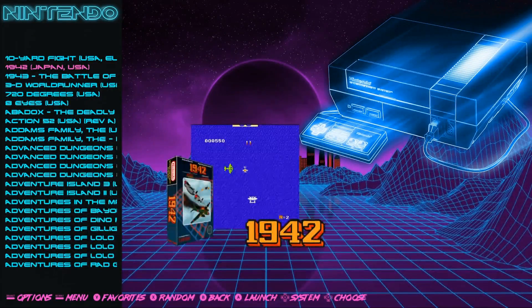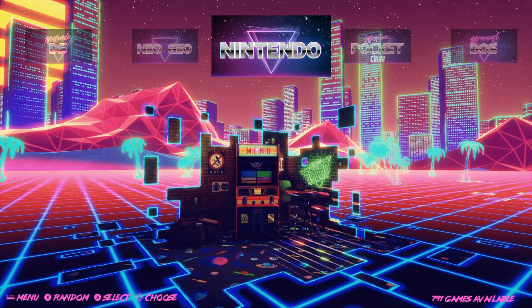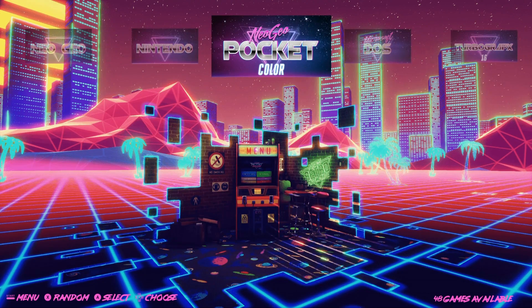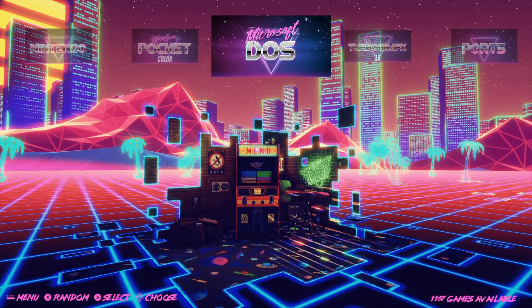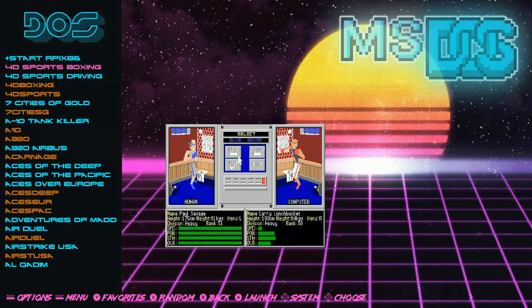Nintendo: 791, that's all of them. I like the font on this page, though I don't like the font in the lower right-hand corner — I like it in the bottom left, it looks great, but the numbers are kind of clumped together. Neo Geo Pocket: 48. Microsoft DOS — oh boy. People are going to love this image, I can already tell you.